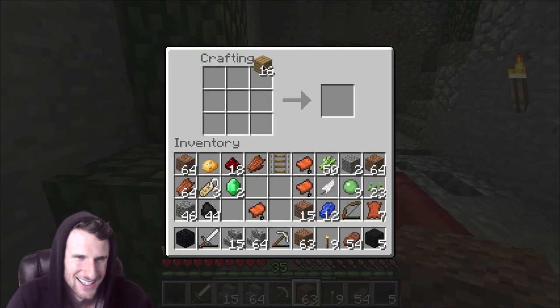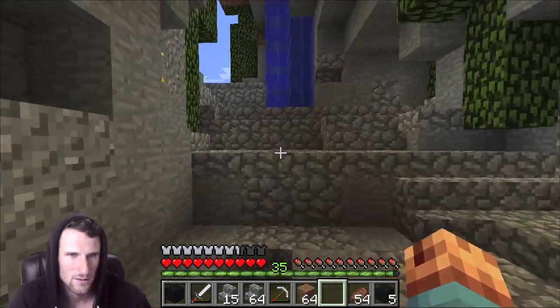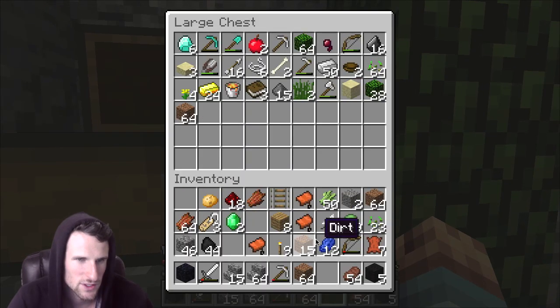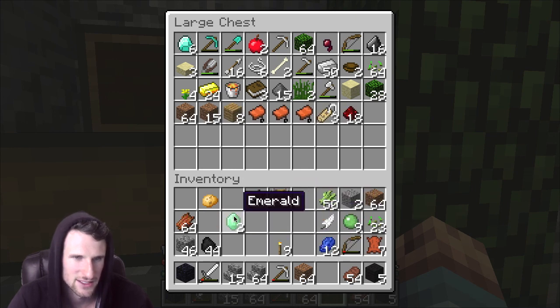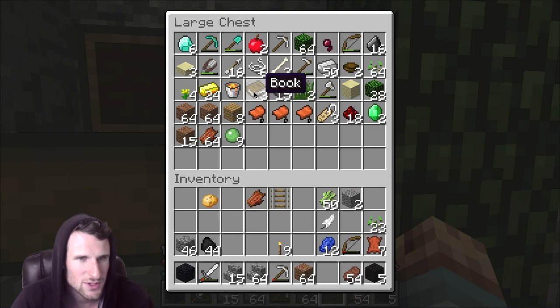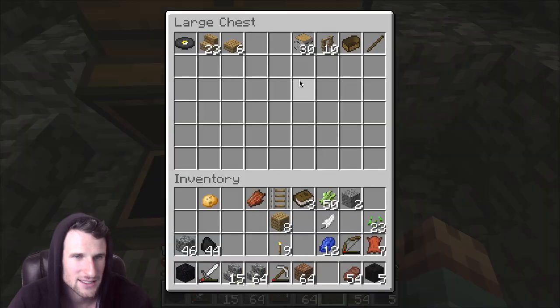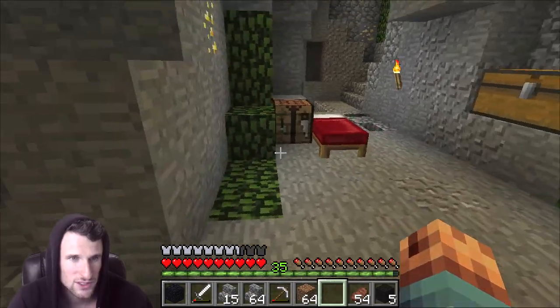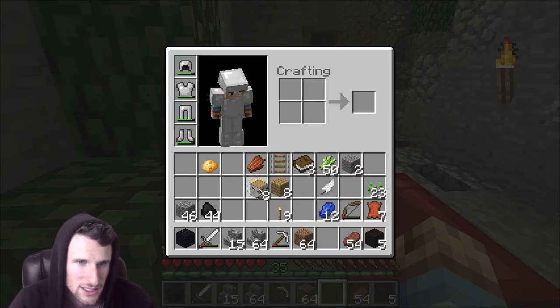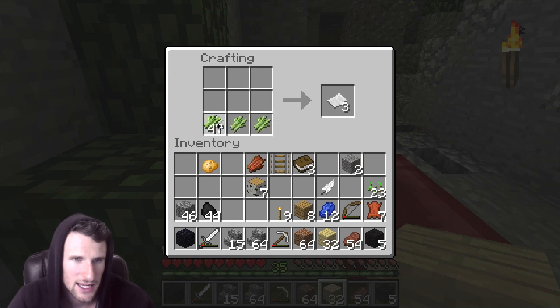As you can see we raided a temple and got some stuff, which is always fun. We've got a whole bunch of sugarcane, some books, and wood to make bookshelves with. I'm gonna need to take some spruce and make some more stuff. Let's go ahead and make all of our paper and then make some bookshelves for our enchanting table, which I'm super excited about. I might need to make an anvil too — how do I make an anvil? I know it requires iron.